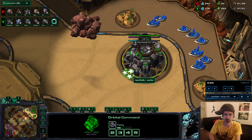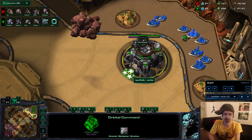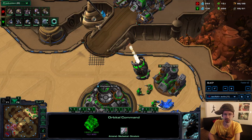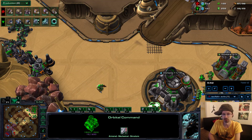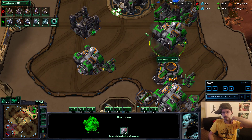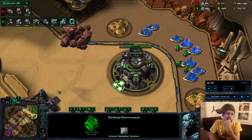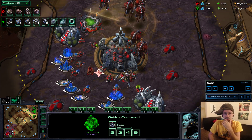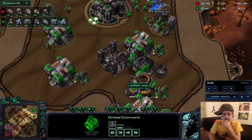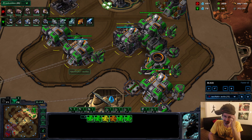Really early command center lift for me — this was greedy as hell. Like five-minute command center at the third; usually six minutes 25 seconds is the average command center time. I played extremely greedy: double armory, triple CC, then double tech lab factories, getting my fourth factory as well. So this game was mega greedy, but playing against Vibe I knew he plays pretty greedy himself. I went up to six factories this game.